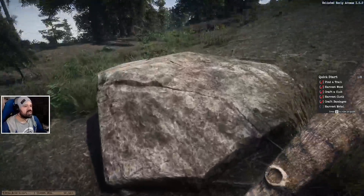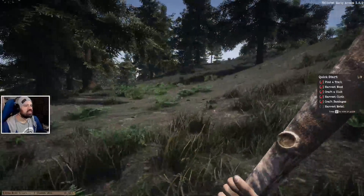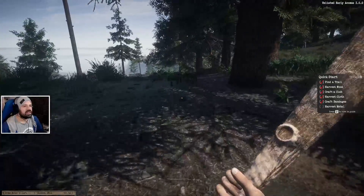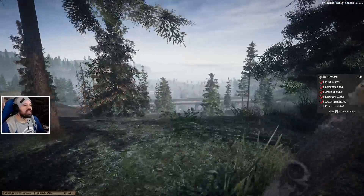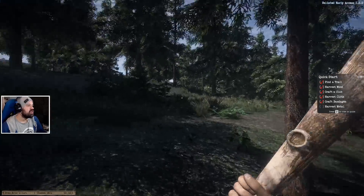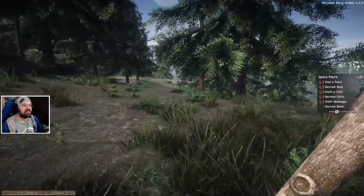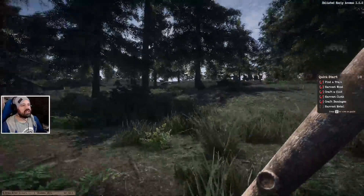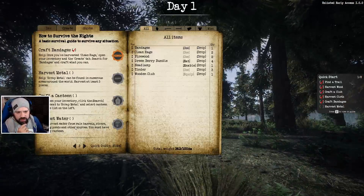Can we do anything with these stones? Can we harvest them? There's a chicken here somewhere. Hello, chicken? Look at that, there's a chicken! Wow, there's actually a town. I don't know if I'm going off track or not because I still have to do the introduction. We have to find some metal — do I find metal here?